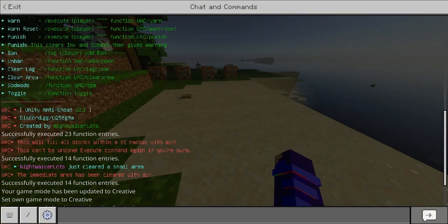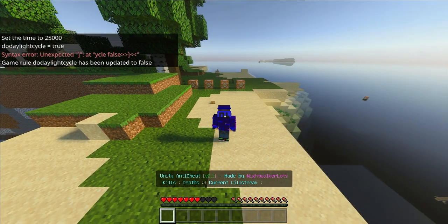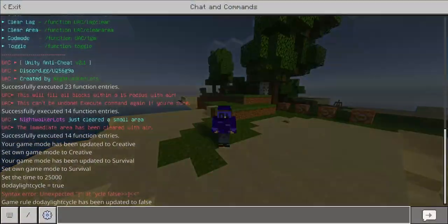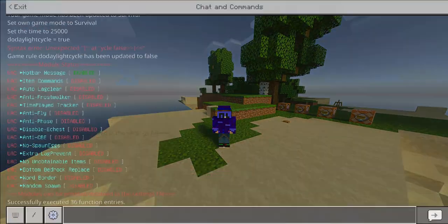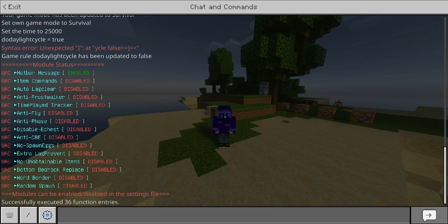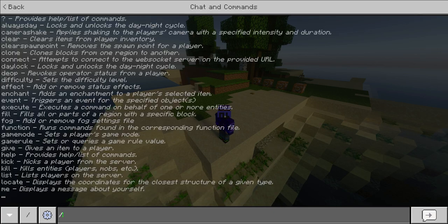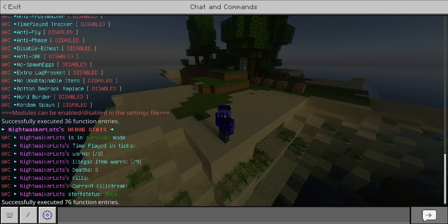So right off the bat, this is the basic functionality we have. We also have god mode and the ability to toggle — meaning we can toggle certain things within UAC. If we do 'uac/module_check', this is going to show us what is on and what is off at the current moment within UAC. We also have item commands, auto clear, and more. Let me show you the stats command, which shows a lot of debug stats about us.